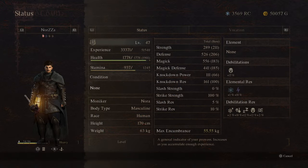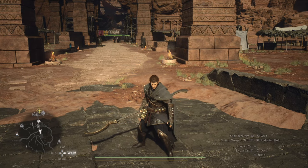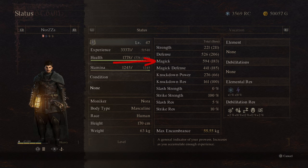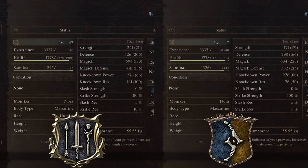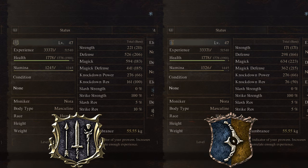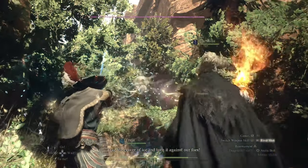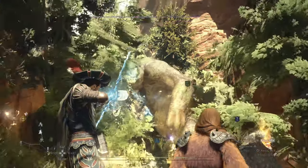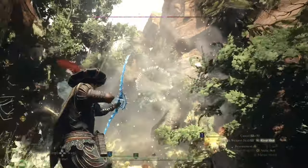It won't be min-maxed to the perfect degree that the actual dedicated vocation is. Using the Magic Archer as an example, you can see that my magic stat is actually less when I'm a Warfarer compared to when I'm actually a Magic Archer, even though it took my armor off because I can't wear that armor as a Magic Archer. The stats are actually different.